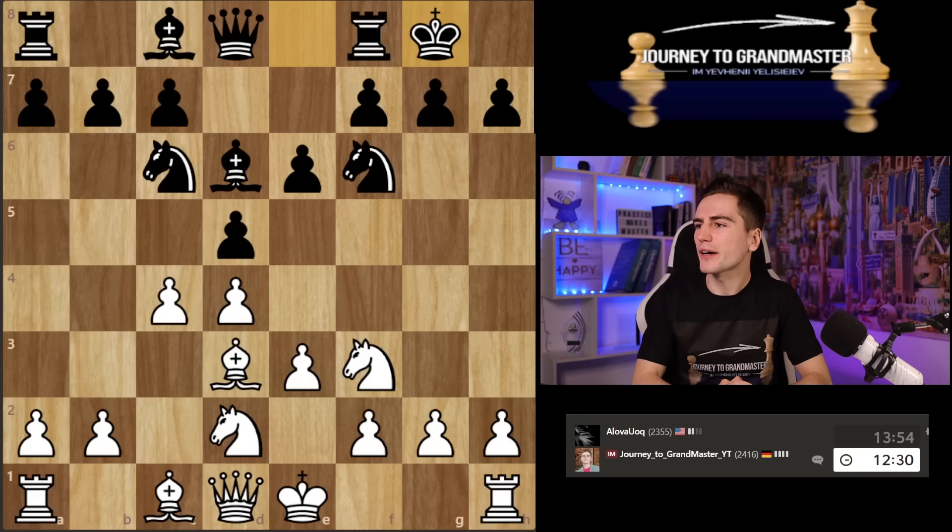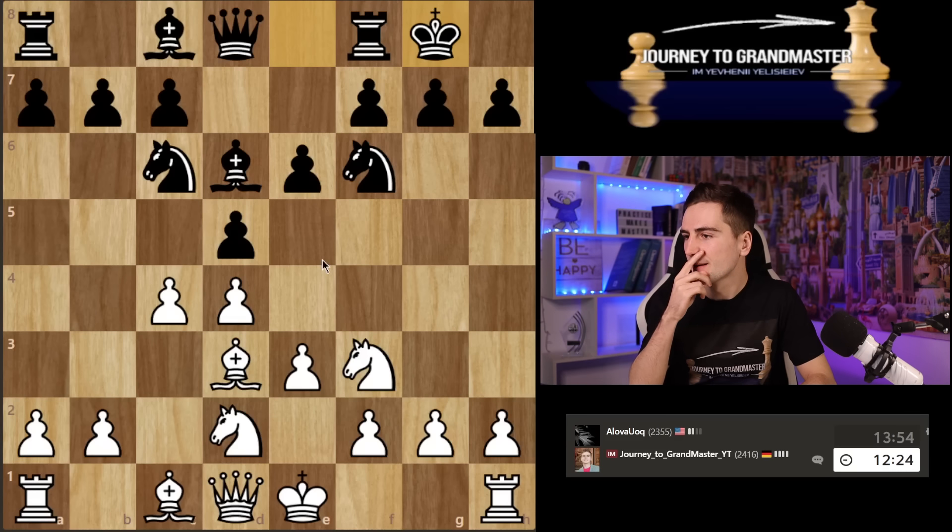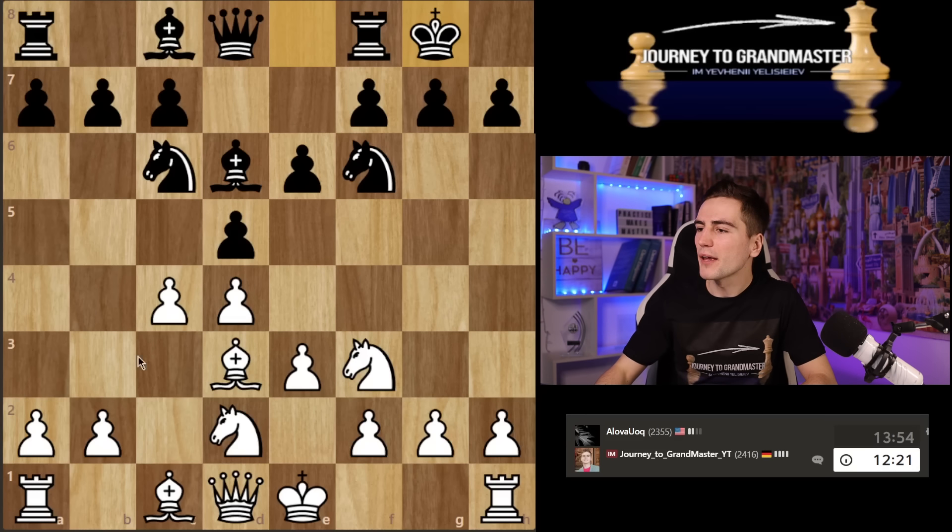My opponent goes for castles and doesn't risk playing e5. How do I continue? I really want to make the a3 move at some point because pieces coming to b4 are very annoying. For example, if he plays e5, I take, he takes, and I'd be happy to play e4 — the knight goes away and I play d5. But the problem is the knight coming to b4 attacks my bishop.